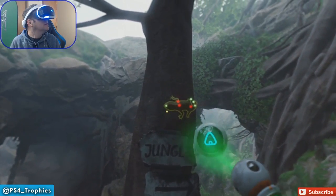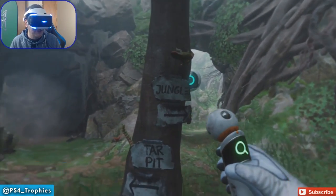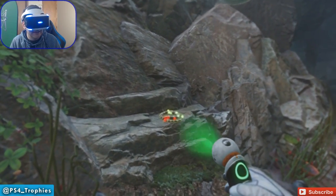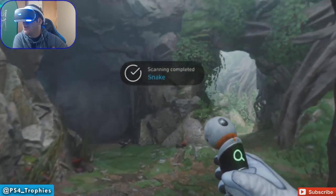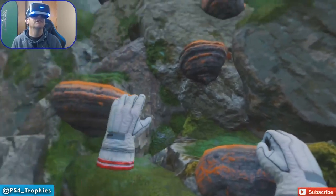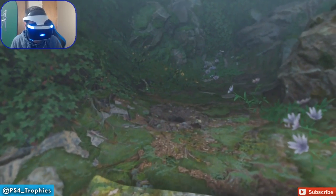Another salamander. Tar pit and jungle. Oh, there's a snake — remember we couldn't get the snake in that one area because it ran away. I'm glad to know we can get that again. There are some handholds over here. Let's go find out what's up here — probably one of those communicators.